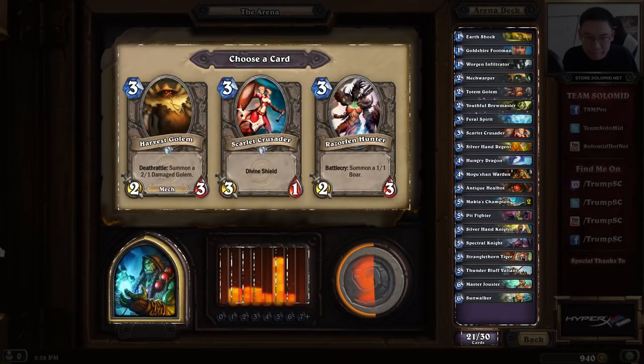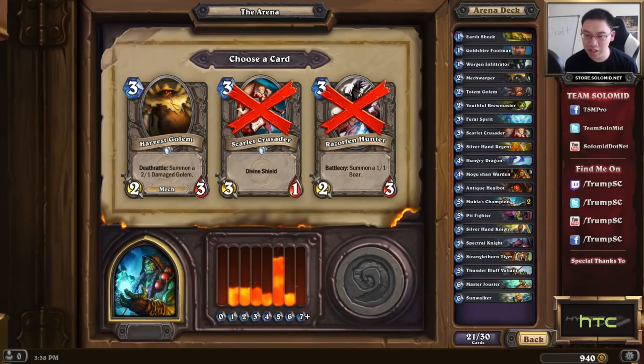Twenty picks in, and there is a major problem with this deck in that it has way too much late-game, but kind of all the picks have been leading in that direction. So I'm happy to see just a basic 2-mana 3/2 here — Youthful Brewmaster. It's not as good in Shaman because you usually don't want to pick up your totem, and you're more likely to have stuff on the board. But it's just good early game. Dragonhawk Rider is poor in pretty much all decks, even in a class that likes Inspire cards — it's just a 3-mana 3/3 with a minor ability. Ancestral Healing remains useless — not a strong enough effect to justify drafting it.